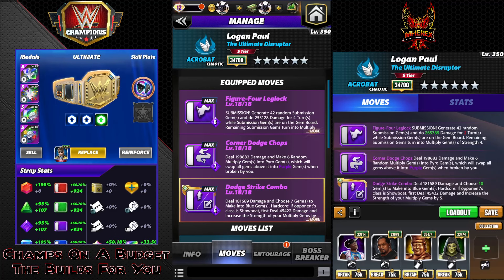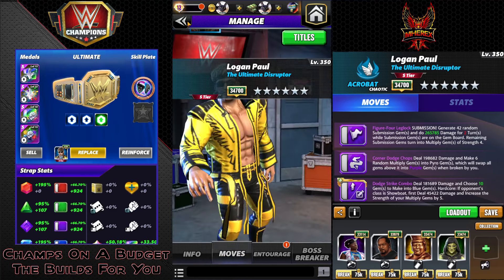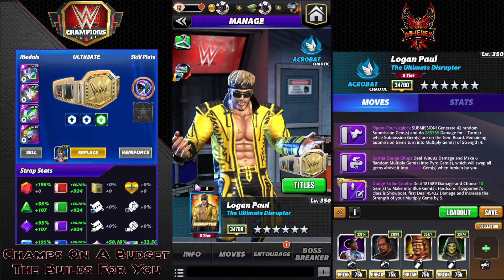Dodge strike combo: 6 MP, 181k damage, choose seven gems to make into blue gems. It's also a hardcore move, so if your opponent is a showboat, first deal 45k damage and increase the strength of your multiplied gems by strength five. I'll run him against the showboat as well — I want to show you guys what it'll be like regular and then what he's like against the showboat.